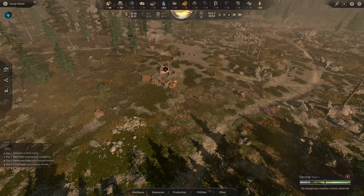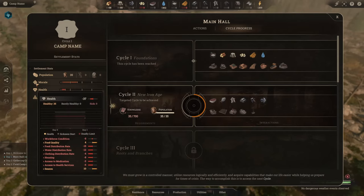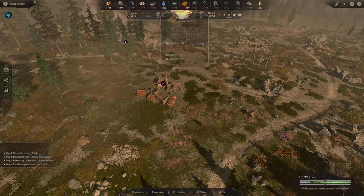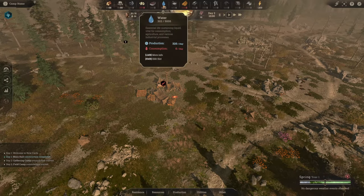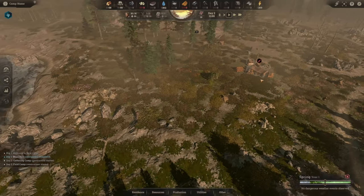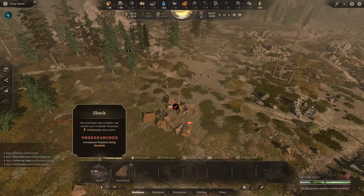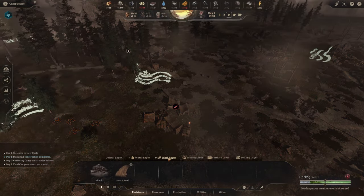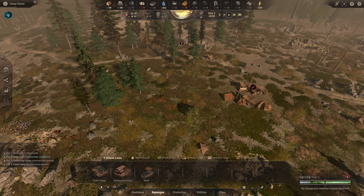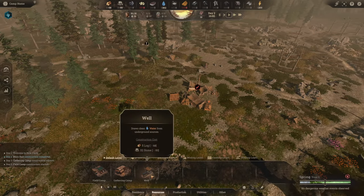That's the main bits done. I don't really know what knowledge, health, attraction, morale, or population mean yet. Water - we're probably going to need at some point, but we are apparently producing 320 water per day; I don't know how that's possible. Dusty road needs lumber. There are different layers. Field, gathering, and well - a well is probably going to be needed for water.